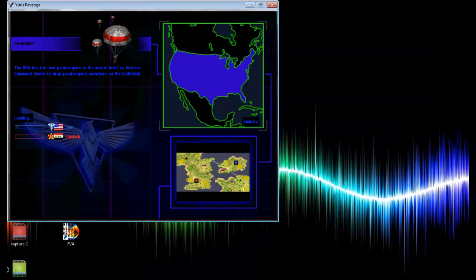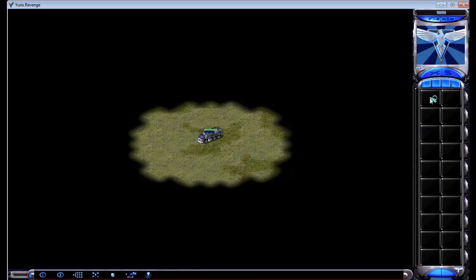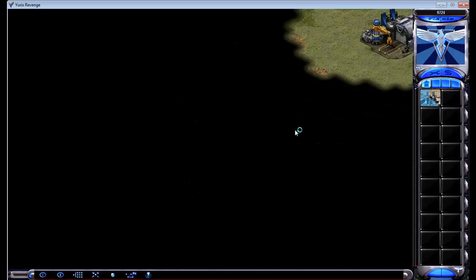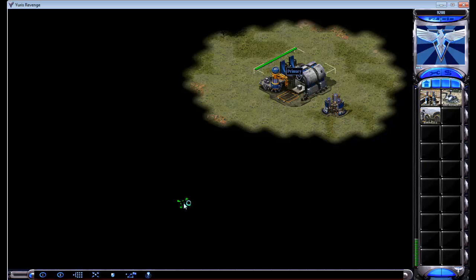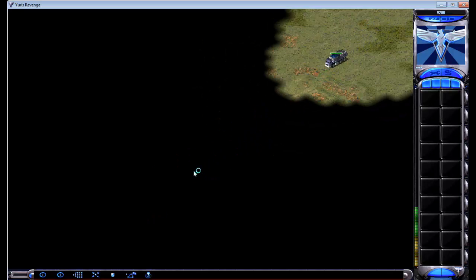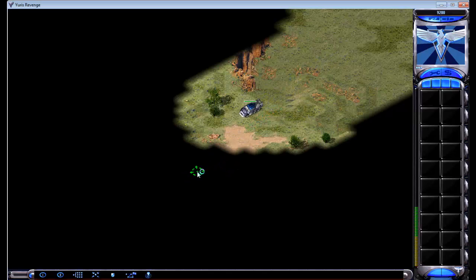First you're going to want to deploy your MCV as soon as possible and put a power plant next to that ore. This allows you to make an ore refinery there later in the game. But then we'll quickly move our MCV to the other spot on the island. The strategy works against Soviets or allies — I think it works a little bit better against the allies, but either way it works out pretty well.